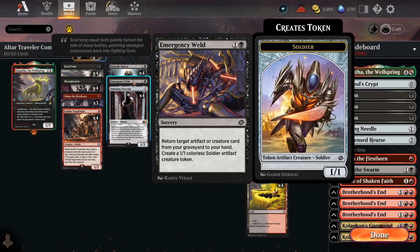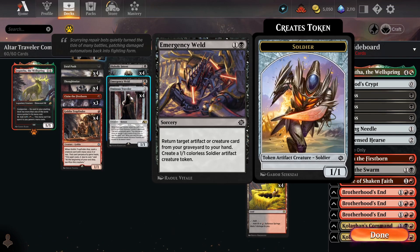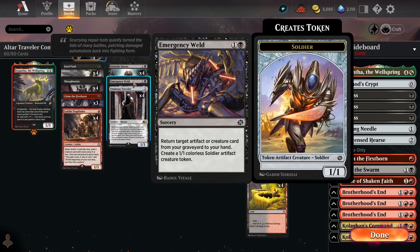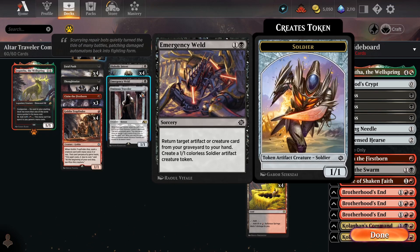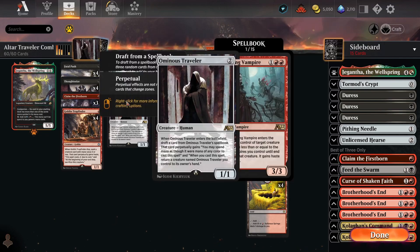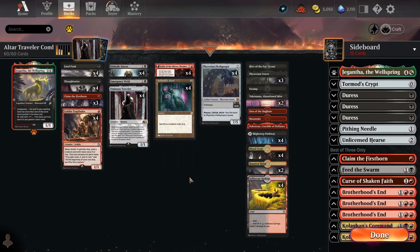Diabolic Intent also enables us to find one-offs like Emergency Weld, which is mainly here as a Diabolic Intent tutor target. It allows us to rebuy any of our combo pieces — whether that's Trapfinder, Traveller, or Ashnod's Altar — particularly important if the opponent has killed a zero-mana Traveller. You can then tutor up Emergency Weld, get back the Traveller, and if you have an Ashnod's Altar in play, the Emergency Weld actually pays for itself because it also creates a token you can sacrifice for two mana. So it picks up all our combo pieces from the graveyard and produces a token for additional sacrifice fodder.